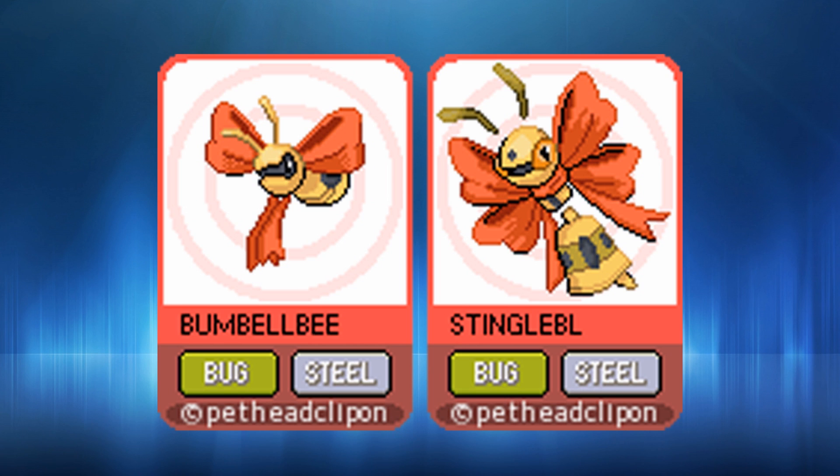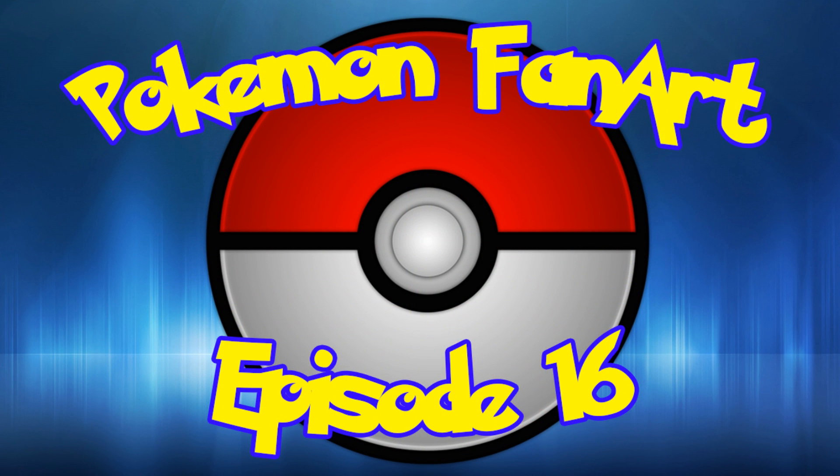Finally for today we have Bumblebee and Stinglebee — both bug-steel types based on bees, with some wasp inspiration as well. We've had Combee already as a bee Pokémon, but I'd like to see a wasp Pokémon in general. The bug-steel typing is a bit strange, but it's similar to Scizor. There's obviously a four-times weakness to fire there as well, so not helping it. What do you think of these fan-made Pokémon? Leave your thoughts in the comments below, and I'll see you next time where we'll carry on with this fan dex. Bye!